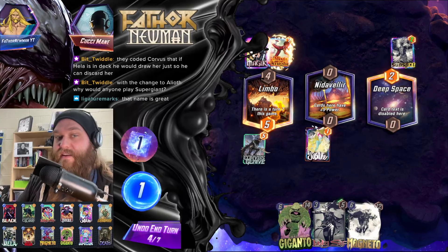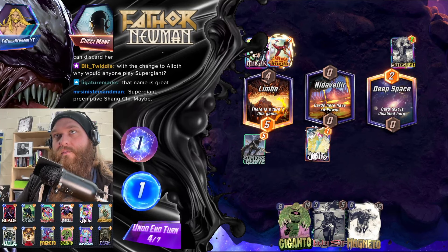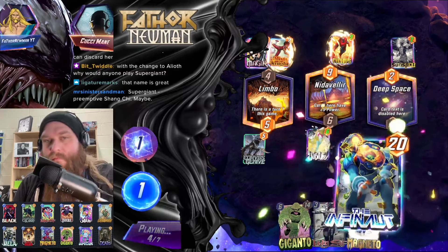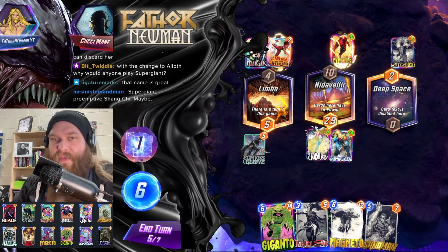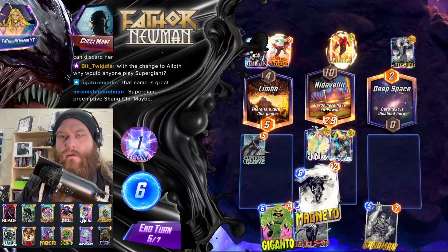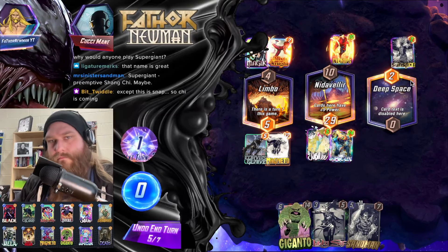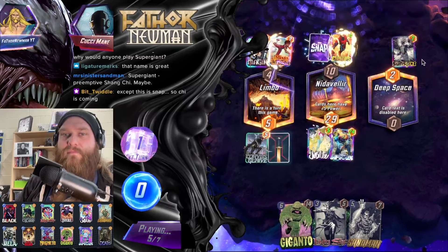And here comes Blade to discard Magneto. Preemptive Shang-Chi — that's a good call. Our luck is on point though, they can't stop everything. Snap! Shang-Chi is probably gonna show up, but it's fine.